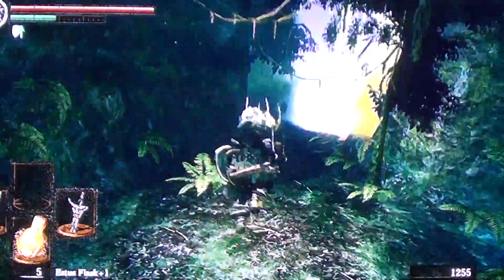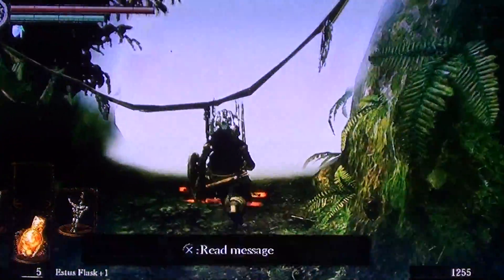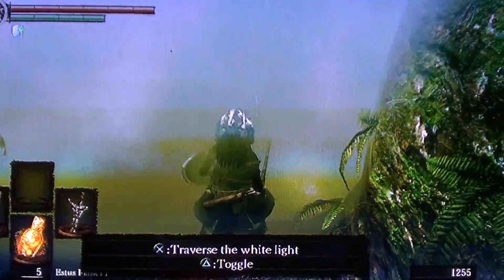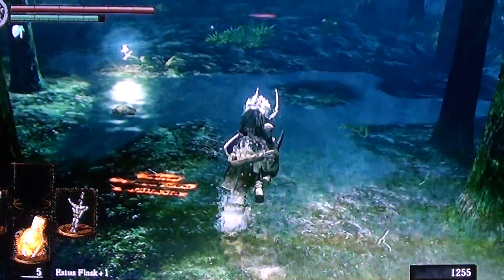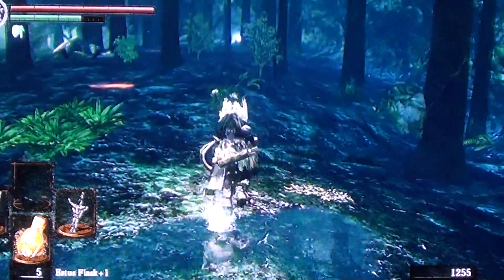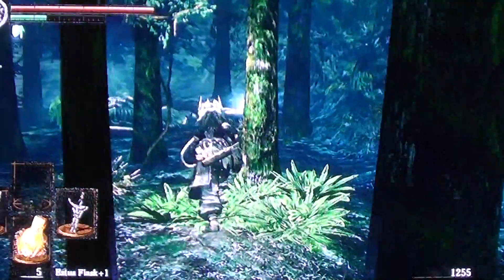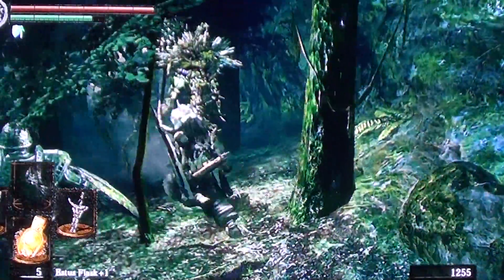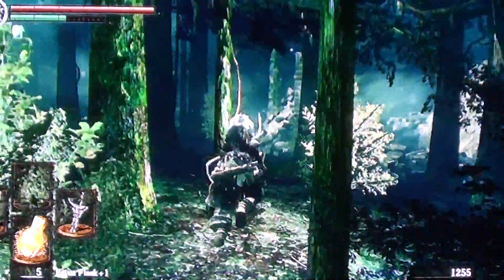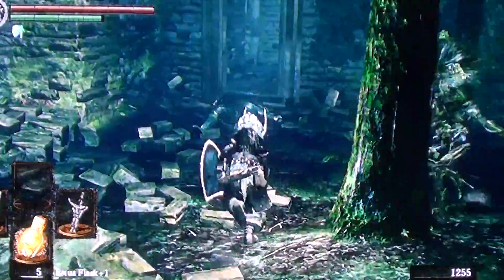When you go down here past the fog, you can go in there but that's a trap — there are three of those tree enemies and they're not very fun. There are a lot of enemies here that can do a lot of damage quickly. If I were you, just run through here and get the elite knight armor — it's pretty overpowered for knight gear. I might use it, I'm not 100% sure.